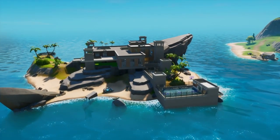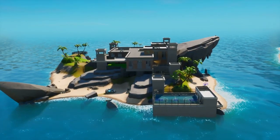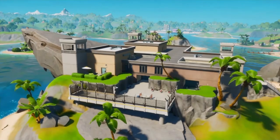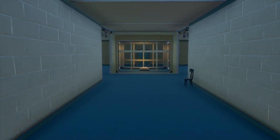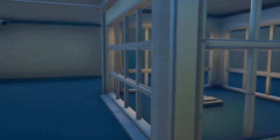The first map change is over at the Shark — it got turned into a prison. As you can see, the whole thing got changed: there are new prison cells, there's even a basketball court outside, and even the vault got rearranged. This whole place looks good now. The more you land here and look around, you're going to find a ton of hidden things. Pretty good map change, no complaining over here whatsoever.